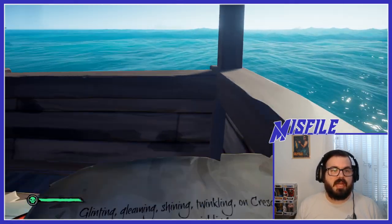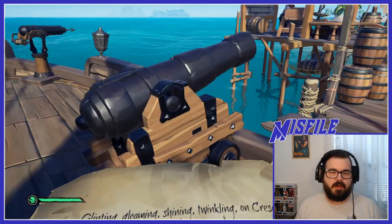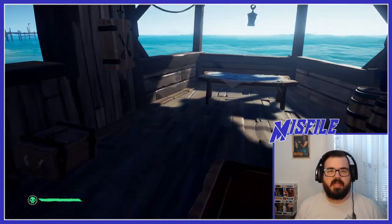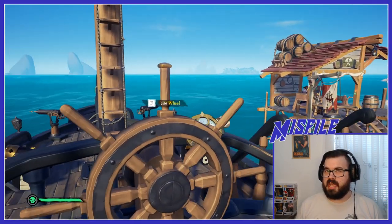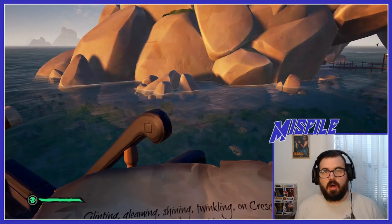This is a riddle quest — the type I actually like, and the one most people seem to have trouble with. It says: 'Glinting, gleaming, shining, twinkling. On Crescent Isle, I have an inkling.' So this treasure is on Crescent Isle, right here next to Gold Sands Outpost. We're going to go over sailing and random encounters in the next video, so onto the quest.